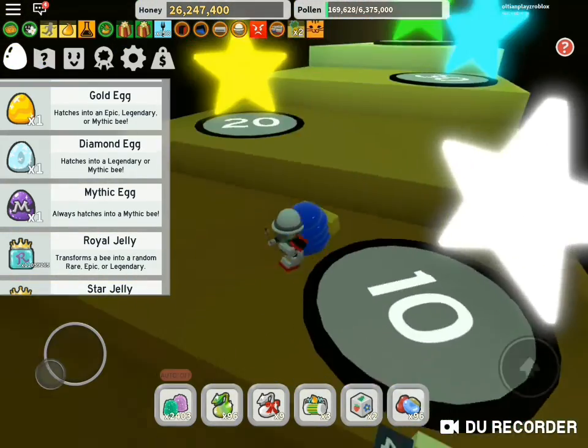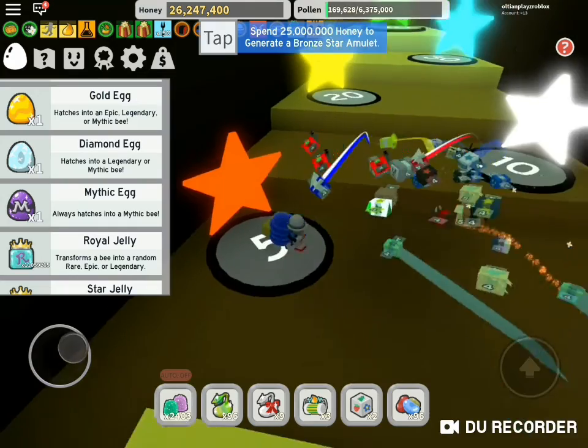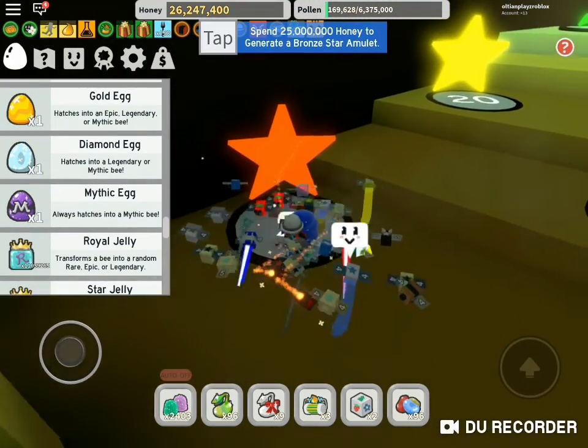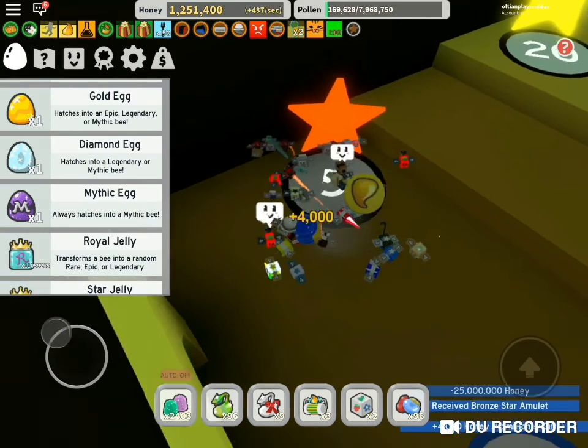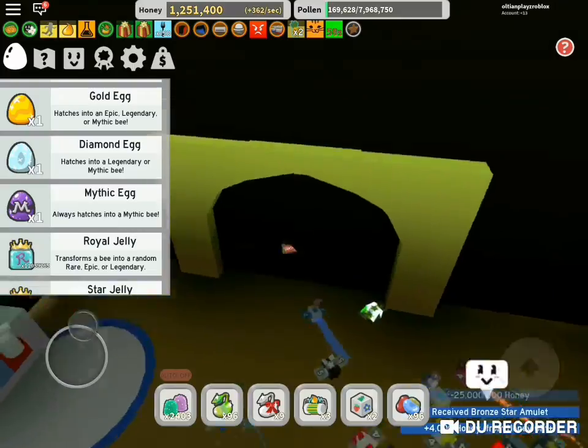Firstly, I saved up a bit to generate my first bronze amulet — three, two, one, go! I got the gummy star. Okay, that's cool. So now we got that out of the way, we can go down.